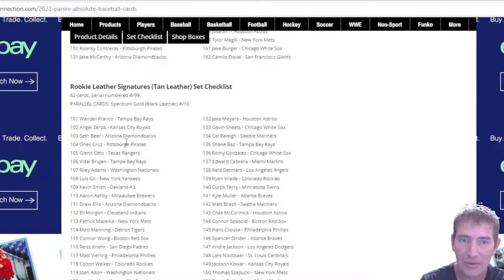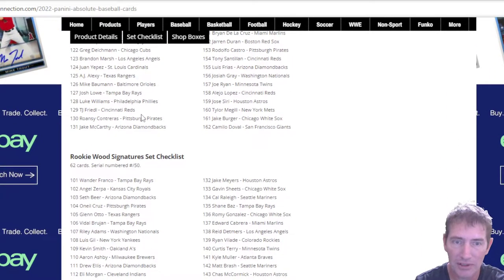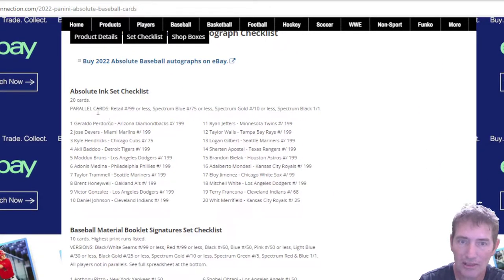It really is a mess as far as what you can get retail versus hobby-wise. Rookie leather signatures I believe were on the blaster — go back and pause the checklist and check it out. Rookie wood signatures, absolute checklists... The retail absolute ink set checklist: numbered to 99 or less, spectrum blue to 75, spectrum gold numbered to 10 or less, spectrum black one-of-one. They've got Perdomo, Devers, Max Burns, Medina, Trammell, Honeywell, Daniel Johnson on here — I don't know why Daniel Johnson's on here, the Tribe cut him at the end of last season.